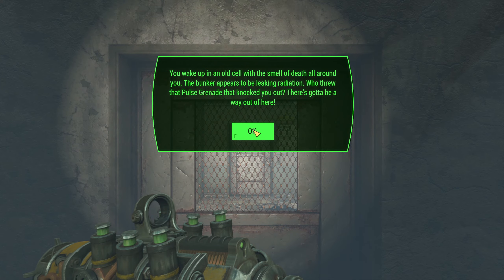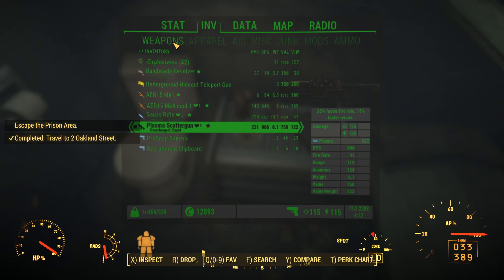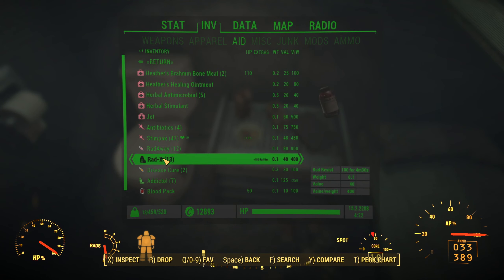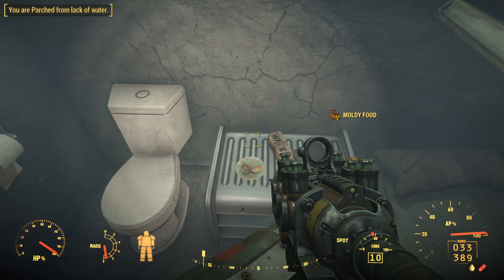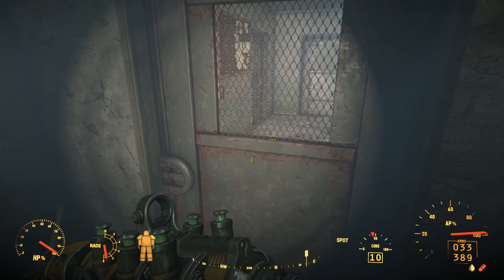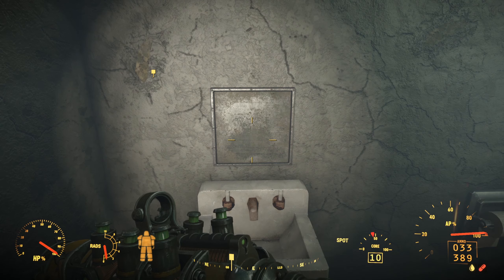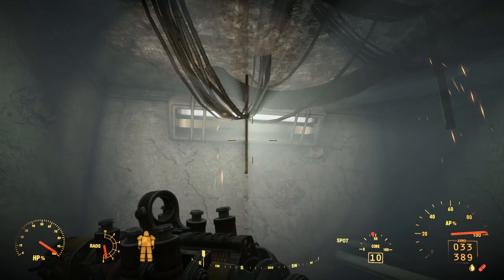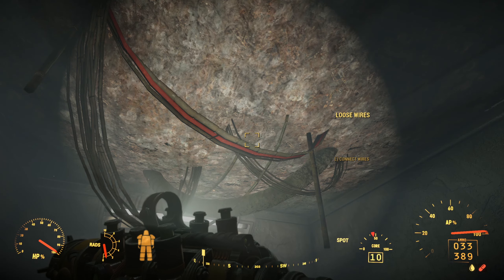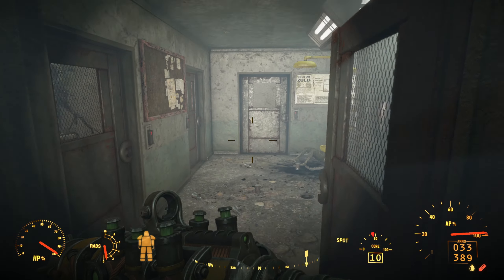There's gotta be a way out. Well, do I have all my stuff? I have everything. Why don't we go ahead and take a RadX here — yeah, it's gonna make me thirsty. It's like an escape room. Hold on, there was something — connect wires. Oh, there we go.